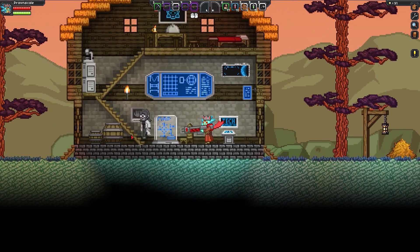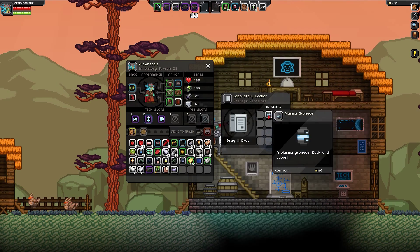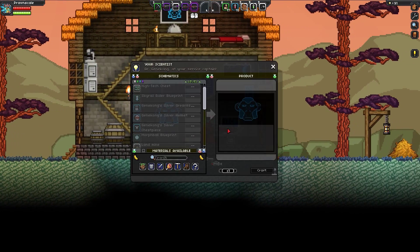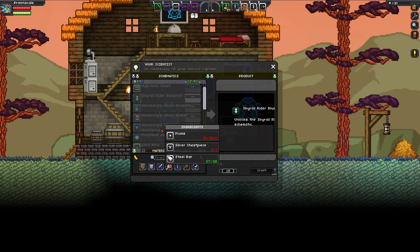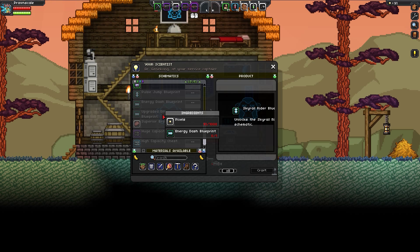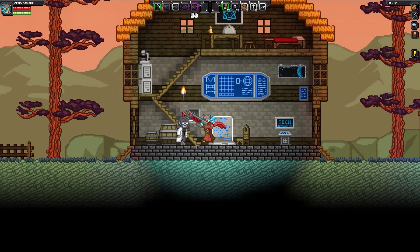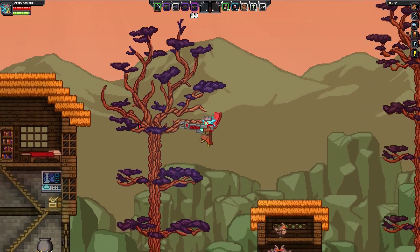We've got one more person — the old scientist. He's got grenades in his lockers — we'll take those. We have a tech we can make too. We can make the sky rail blueprint, but we don't have enough pixels — we need a thousand pixels for the sky rail rider. We'll have to do that another time. There are a lot of cool techs here — dwarf ball, upgraded energy dash. Is there an upgraded pulse jump? That'd be pretty cool. Let's take a look — just regular energy dash. Not that I ever use the energy dash too much; I usually just use the pulse jump.